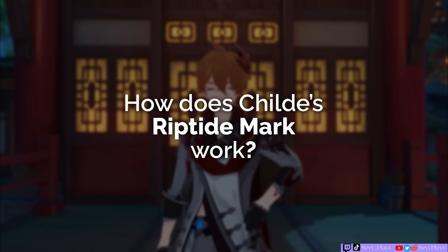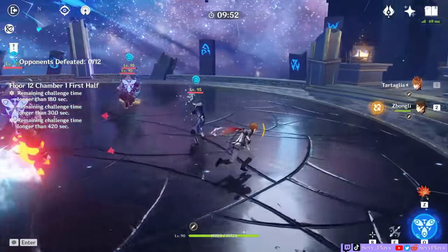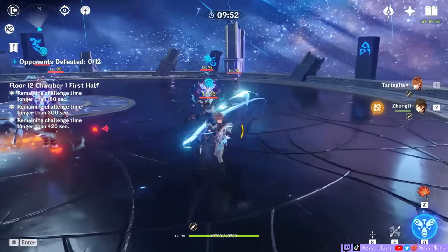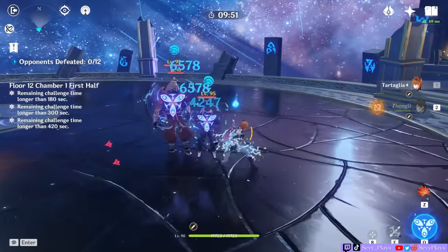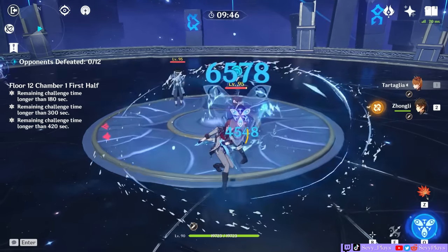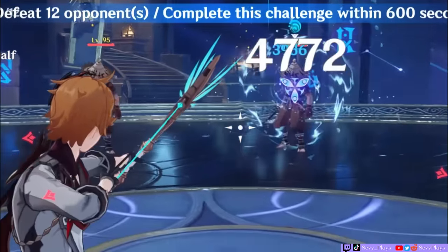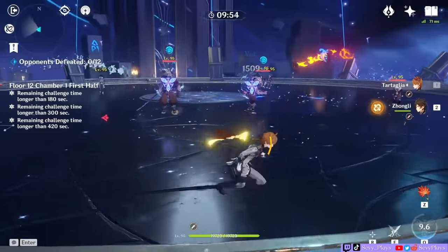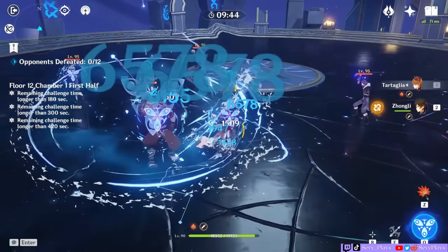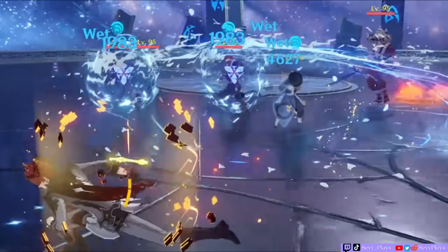How does Childe's riptide mark work? Riptide is the core mechanic of Childe's DPS so it's essential to understand how it works. Every time Childe's normals crit in melee stance, it will apply a riptide mark on the opponent. No crit means no riptide application, hence why a high crit rate is important on him. You can also use Childe's ranged charged attacks or his ranged burst to apply it. Triggering the riptide mark with a melee attack or ranged charged shot results in AoE damage, and if an enemy with a mark dies, the mark will transfer to nearby opponents.